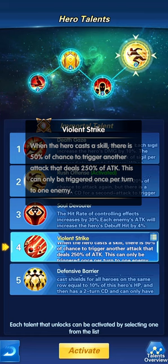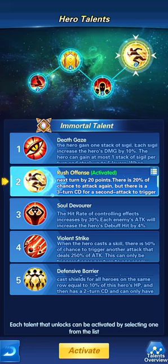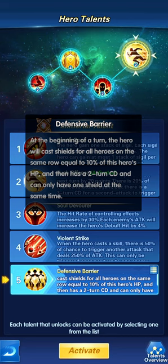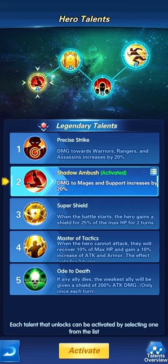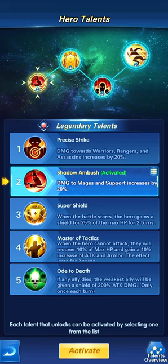Violent Strike gives a 50% chance to trigger another attack once per turn to one enemy. It's similar in direction to just wanting one extra attack that causes additional damage. We can use it with Tuku, but it's usually not the best compared to Rush Offense and Death Gaze. Defense Barrier makes Tuku cast shields to everyone in the same lineup — positions one, two, three or four, five, six — though Tuku herself doesn't benefit from it.